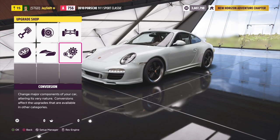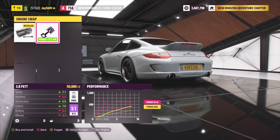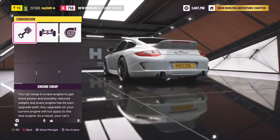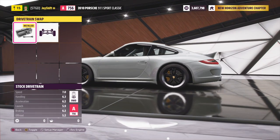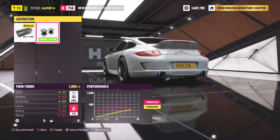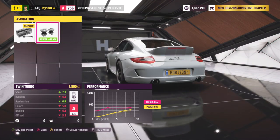Let's head over into conversions and see what we can do. We can keep the stock motor or toss a 3.8-liter flat-6 twin turbo in here, which I think is a little overkill. I want to leave the stock motor in - it sounds good. We can also swap from rear-wheel drive to all-wheel drive, or go from naturally aspirated to a twin turbo setup, but I don't want to boost this car.